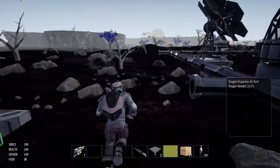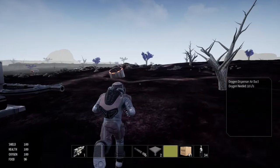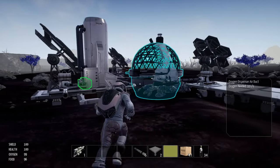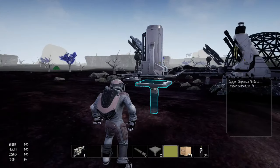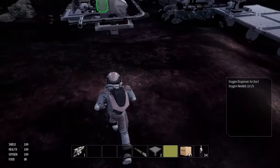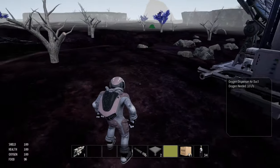Rather than use the oxygen tanks on our hot bar, all we've got to do is walk over to this oxygen station. We're at 84 oxygen — as soon as I walk over near this thing, look at that, it's already filled up to 100. So that's going to be handy. We've got water, oxygen, electricity powering those things.